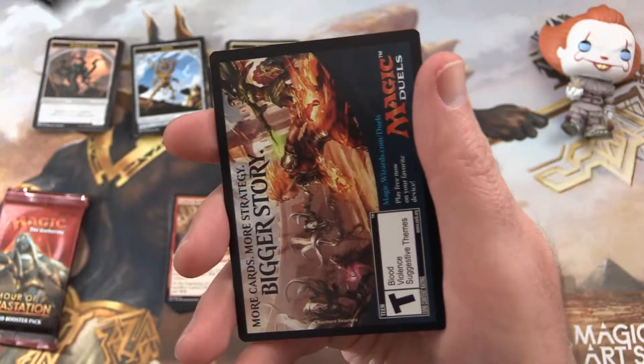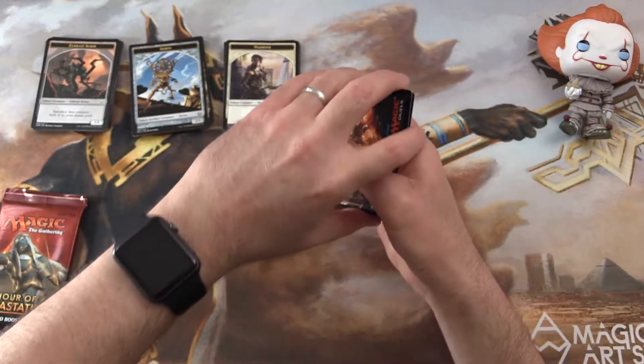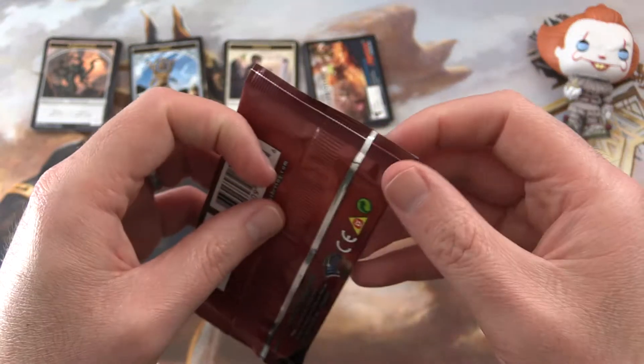And we get a Plains and an add. Oh wow, we have a bigger story — more cards, more strategy, magic jewels. Pity they discontinued that. Was that something you played back in the day? That was pretty good. Hour of Devastation is next.